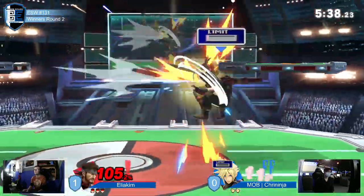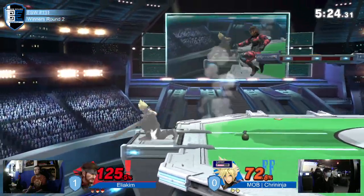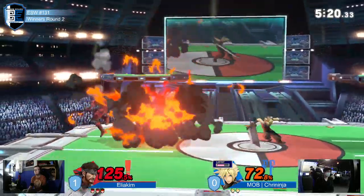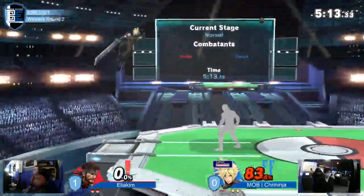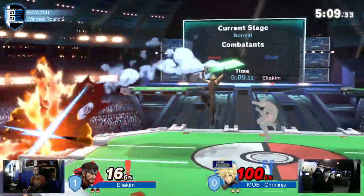F-smash doesn't quite connect; here comes the bomb, he's going to throw it. The bomb itself — or the grenade — didn't go off. The wave bounce grenade sitting in shield just to avoid taking that extra bit of damage. Back air could kill, but Snake's down to 83 percent with Cloud holding almost a full stock lead.